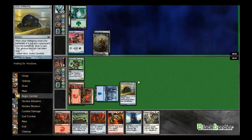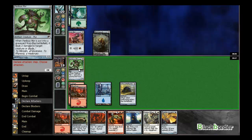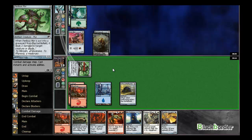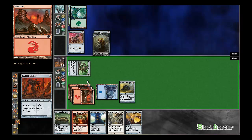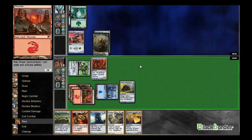Next turn, if he doesn't make a land this turn, I guess I'll just eat it with rusted slasher. I'll eat his iron mirror now. Bash there. I think I'll do it in his upkeep, just to kind of protect me against — I don't know — if he wants a galvanic blast in response or something. So I have a stop in his upkeep, I'll do it then.